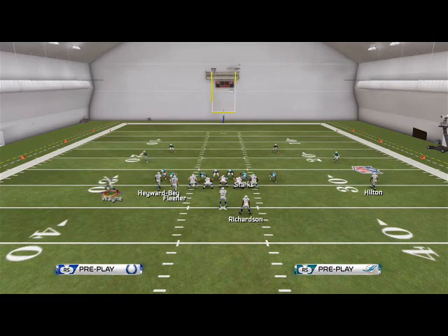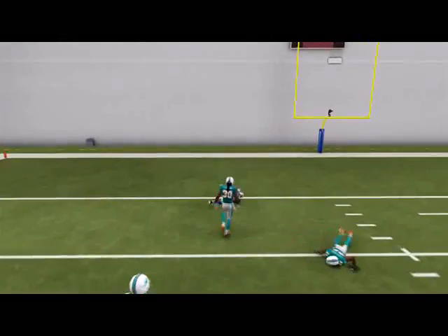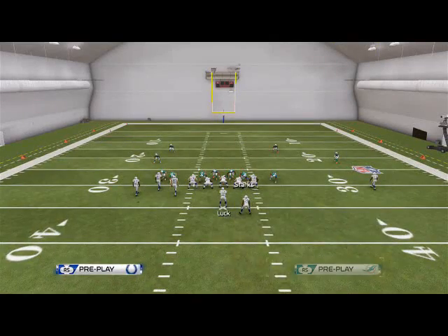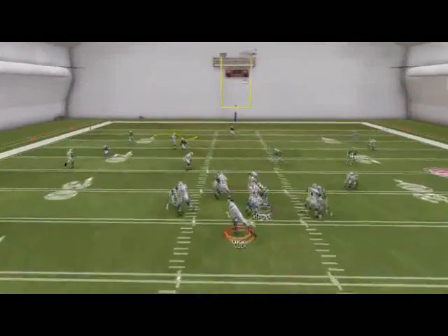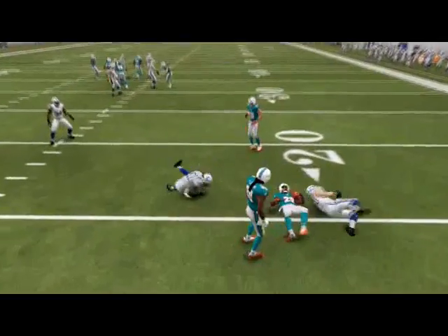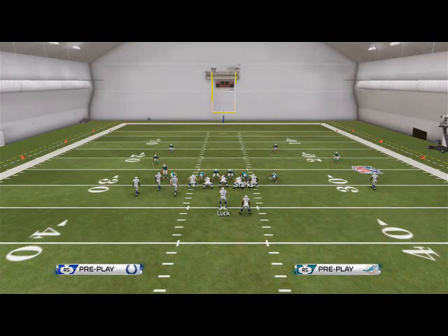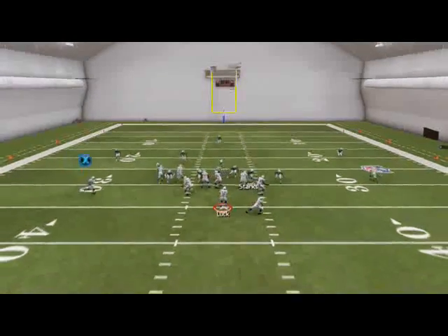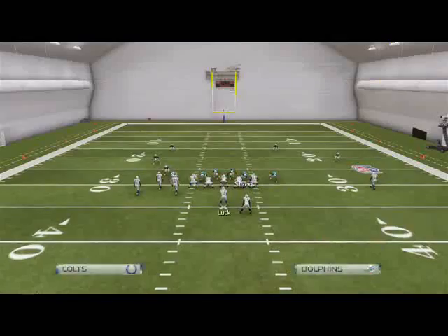Alright, that's the first read. The second read is the streak. This streak is very special — you can pass lead it against cover three very easily. That's why I like this play, because the one problem with Reggie Wayne's route is it doesn't beat the cover three flat zone. But the one good thing about Hayward Bay's route is it does beat the cover three. Against the cover three or really any zone, this seam pass, once it lights up, is money. You can user catch that — it's very good.